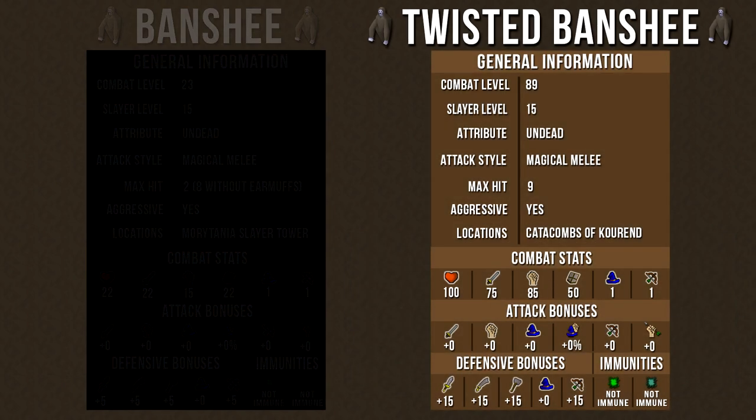Moving on to the twisted banshee, these have a combat level of 89. They require a slayer level of 15, so they can also be killed as an alternative if you're a higher combat level. They're classified as undead creatures, so the effects of the salve amulet and the crumble undead spell work. They have a magical melee attack, meaning you can use protect from melee prayer and take no damage, or wear armor with high magic defensive bonuses to reduce damage. However, because twisted banshees are relatively strong and are located in the Catacombs of Kourend, which is a multi-combat area, I wouldn't want to use a melee magic defensive setup against these.